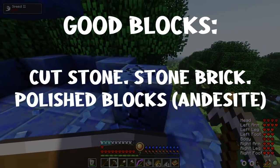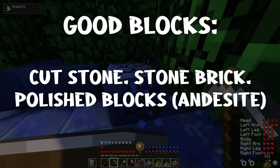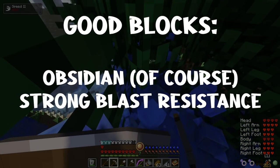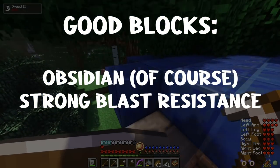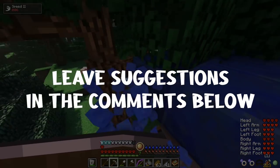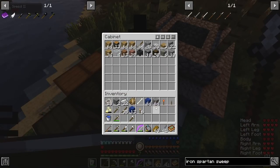Good blocks: all kinds of cut stone like stone bricks and polished fancy style blocks, obsidian of course, and pretty much any other block that has a strong blast resistance. If you have any questions about what blocks to use and what blocks not to use, feel free to throw them in the comments down below.